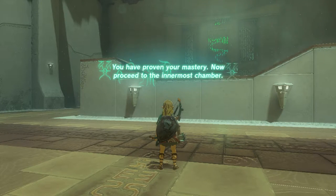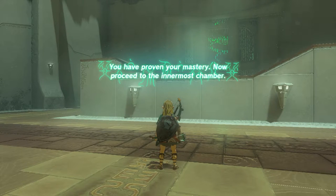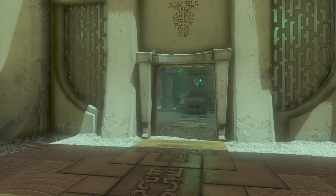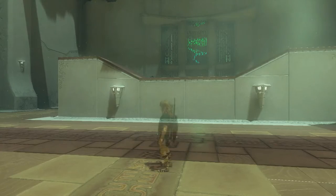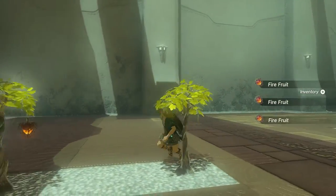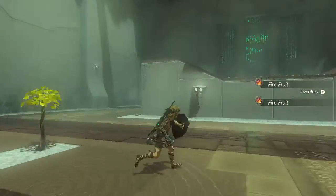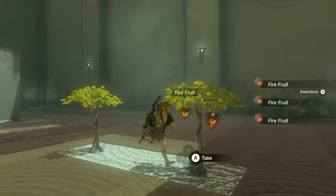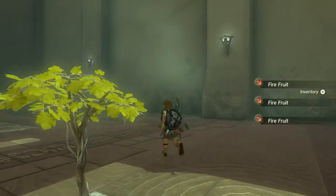You have proven your mastery. Now proceed to the innermost chamber. And the door opens. But before we do that, let's grab the fire fruit we can find on the bushes next to us, because you can never have enough ingredients such as fire fruit on your quest through Hyrule.